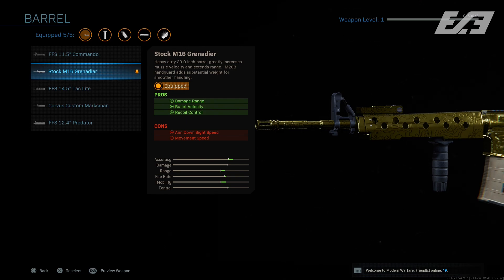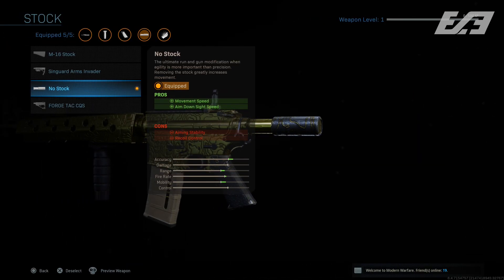Choosing the Stock M16 Grenadier barrel over the 11.5" Commando barrel may seem illogical, but it makes sense for the longer range I wanted. The Commando barrel offers increased ADS speed and movement speed, but the M16 barrel offers a damage range increase, bullet velocity increase, and increased recoil control. Since I was handling ADS speed via the grip tape and stock, I felt comfortable sacrificing that here to gain damage range.